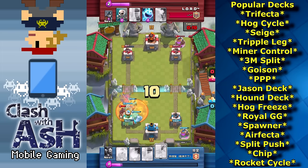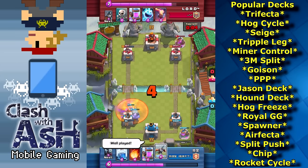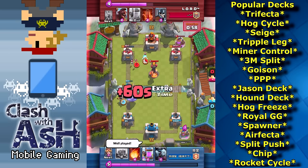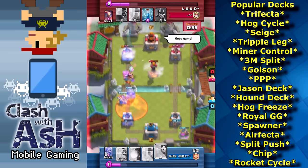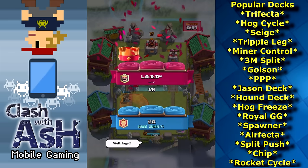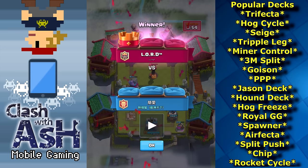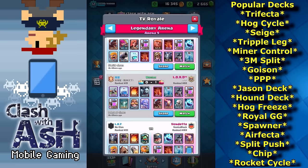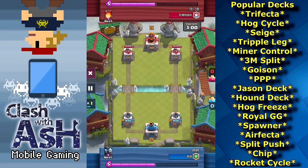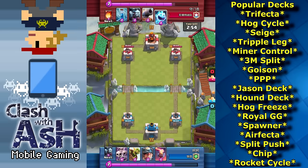The Goizen deck is probably one of the most dominant and powerful in the game right now. It's always based around the giant and the poison synergy, and then you can combo the prince, mega minion, or bowler with those troops. It's very difficult to stop unless you're a skilled player or you're playing a control deck that relies heavily on baiting out your opponent's zap and defending with your inferno tower. The PPP deck's win condition revolves around the P.E.K.K.A., the prince, and the dark prince — that splash damage mixed with really high DPS and the speed of the two princes. It's a very powerful deck, however it's not quite as popular as it used to be.